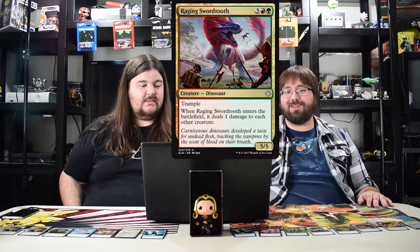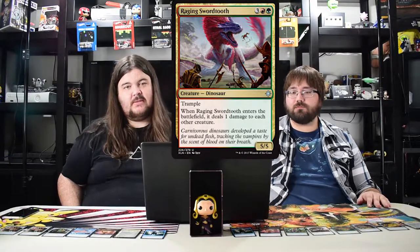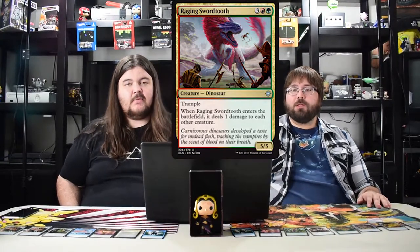Raging Swordtooth triggers all your enrages and kills little one toughness creatures. It's just a good dude — a good average all-around creature. The next one: Regisaur Alpha costs five — super good. Other dinosaurs you control have haste and it pumps out a three three dinosaur token which will be attacking that turn.